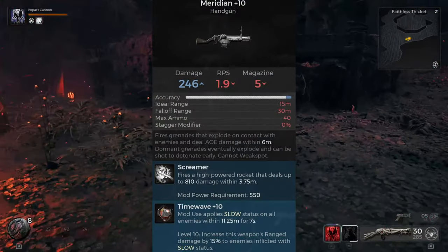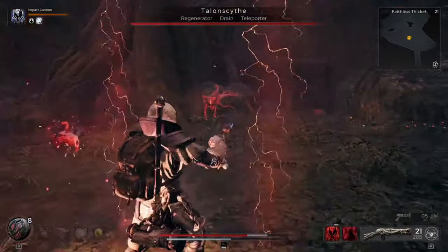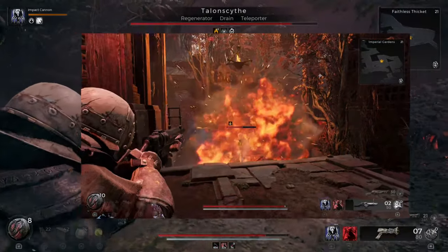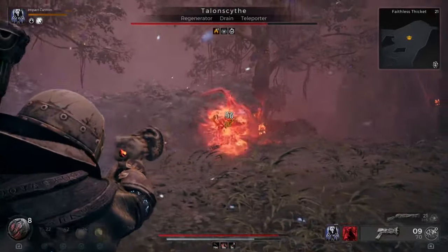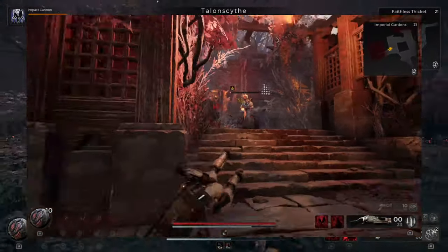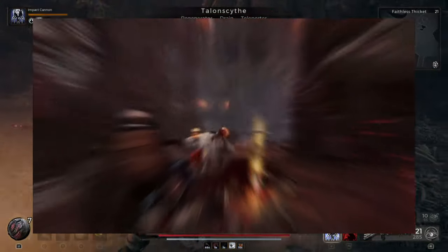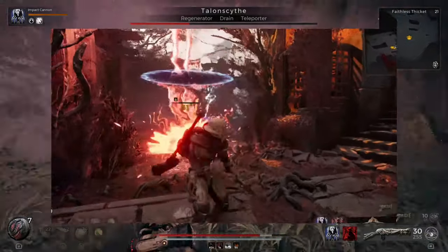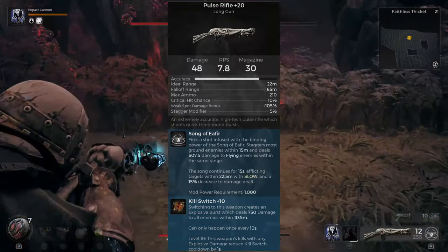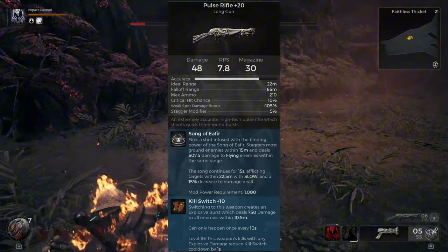Another strong option for the handgun is the Meridian if you can get your hands on it. It fires a grenade that explodes on contact and the mod is basically a rocket launcher. This weapon can take some getting used to though since it doesn't shoot like a normal weapon — it more lobs those grenades in an arc towards the enemies. The long gun you use is also up to you as there's a few different options. If you go with the Twisted Arbalest, the Guardian's Call mod becomes much more powerful and now applies burn in this setup. The Alpha Omega's Beta Ray mod also gets a boost and the Sagittarius Starfall mod becomes much more effective and devastating. I decided to go with the Pulse Rifle so I could choose which mod to go with, and I went with the Song of Ehtere mod which also counts towards explosive damage and can now apply burning, plus you're slowing down enemies with this one which is a very underrated status effect in this game.